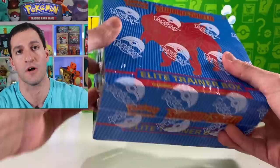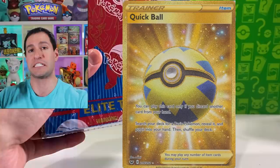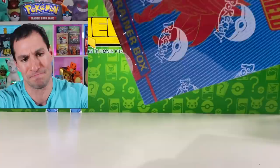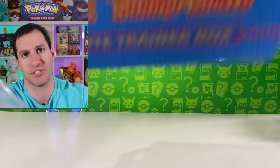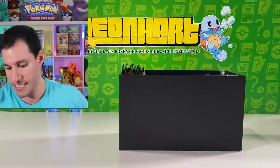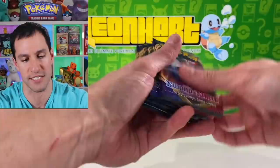The main cards you want to pull are the Zacian V, the Zacian V full art, Marnie full art — which I've already pulled — the Marnie hyper rare, and last but not least the secret rare Quick Ball. Don't forget about the secret rare Quick Ball. But the Zacians are the name in the game. Poor little Zamazenta — there is a golden Zamazenta card which for master set purposes would be amazing to pull, but it's not worth even half as much as the golden Zacian card.